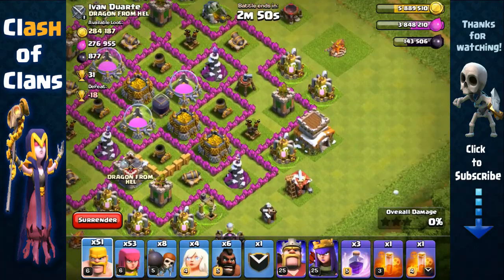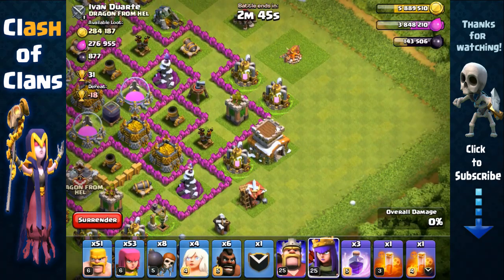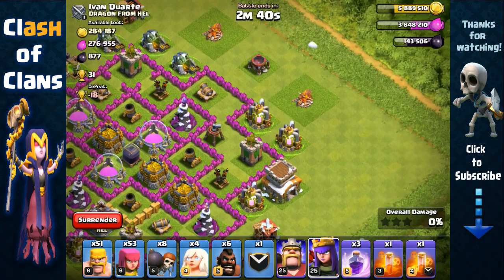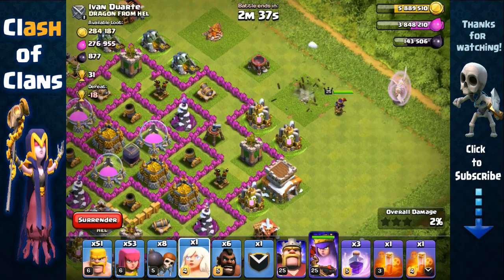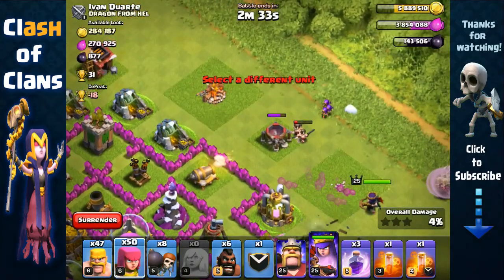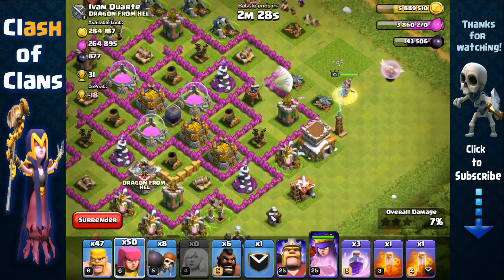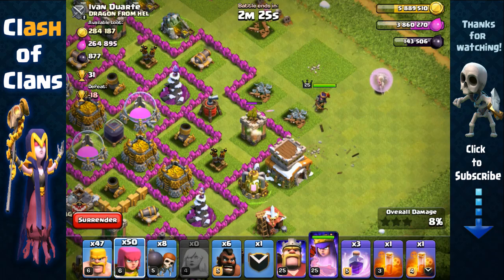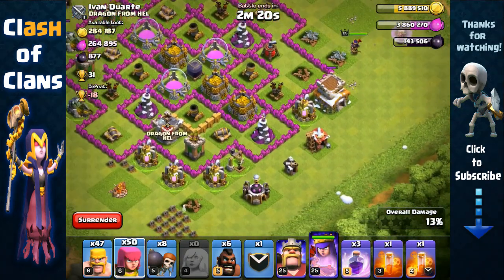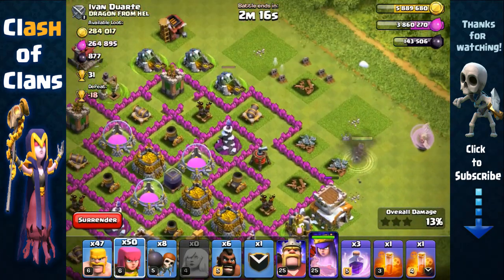We're definitely gonna attack from this side because the town hall is just outside here, and town halls do carry resource now so we have to attack them. We're gonna attack from the top, have our archer queen walk south, and break inside from a southern entry point. We're gonna remove that spell factory to then have our archer queen focus on moving toward the south. She's being targeted by a tesla and the archer tower — doesn't matter, these defenses are just too weak.